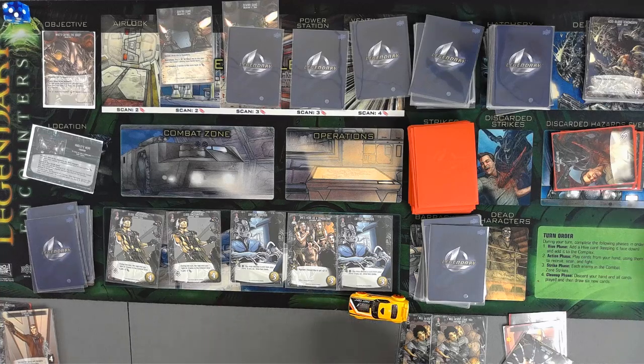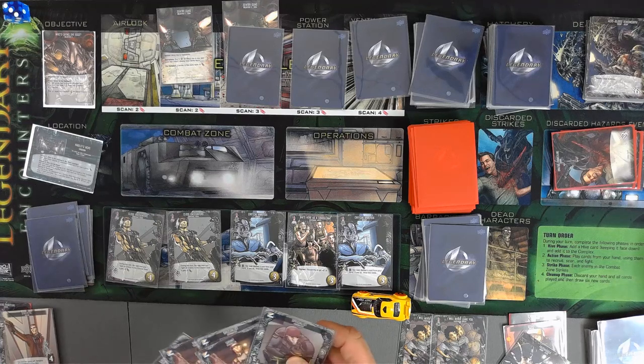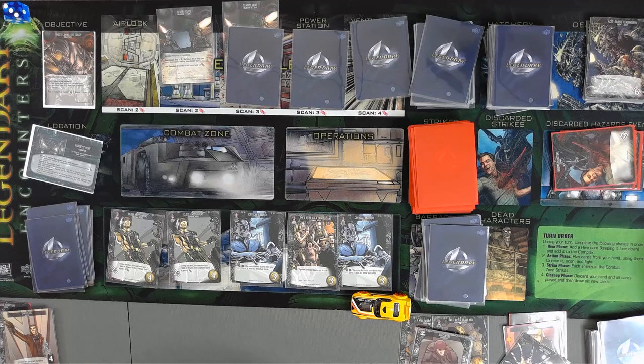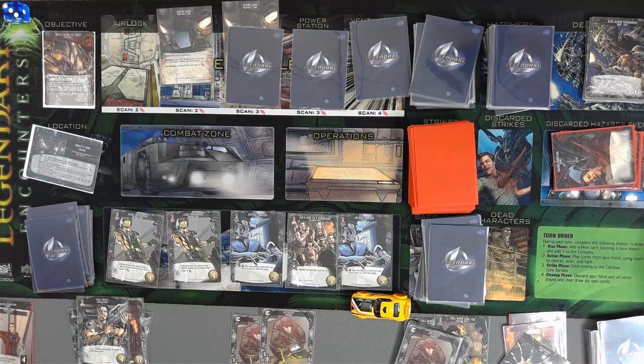We will reshuffle. We have one, two, three, four, five, six. We do not have a coordinate card. We do have enough to easily take care of the face hugger. So we only have two to purchase with — that's not good.